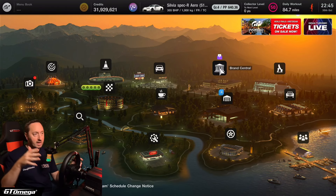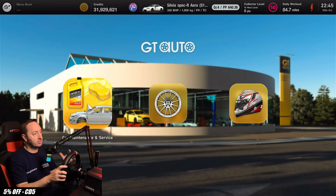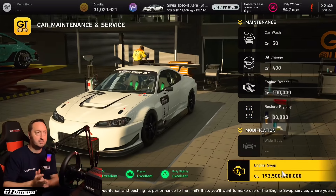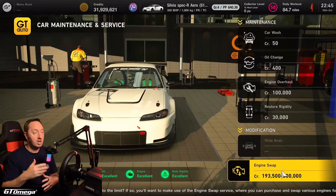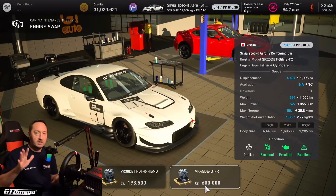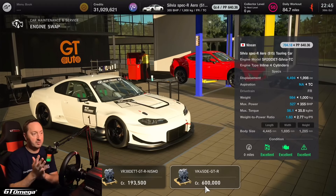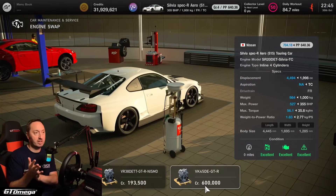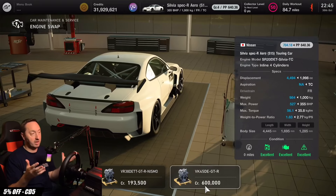We want to do the V8 engine swap, so head down to GT Auto, choose Car Maintenance and Service, and head down to the very bottom. You do need to be collector level 50 to do these engine swaps, or if you have a roulette ticket for the engine swap, you can apply that. The engine swap we want is the VK45DE GTR engine swap — a 600,000 credit engine swap from the GT500 Group 2 Nissan.